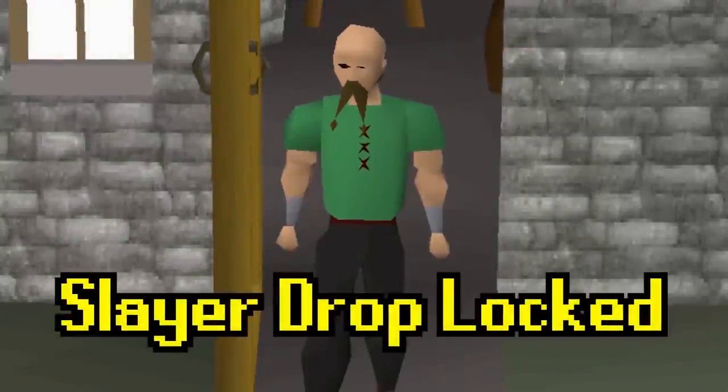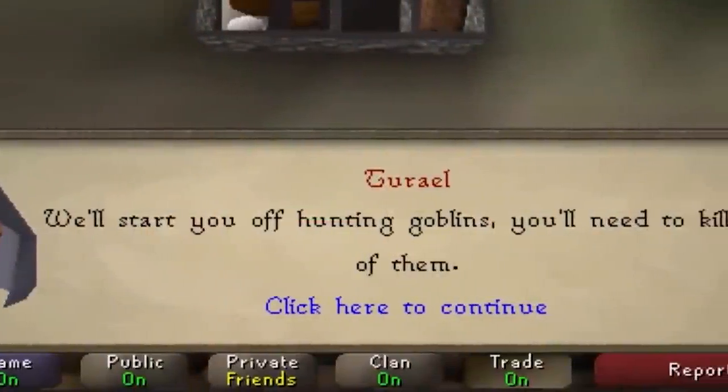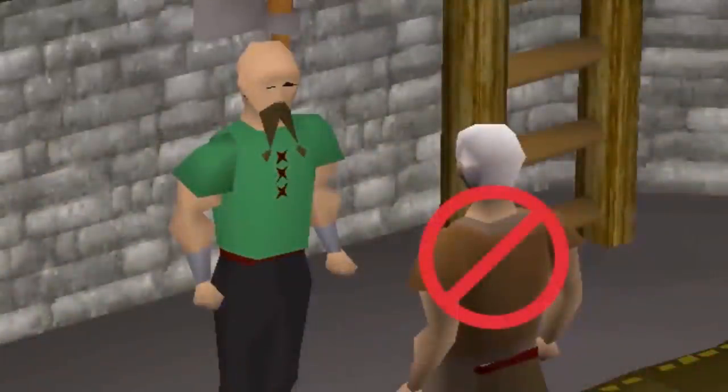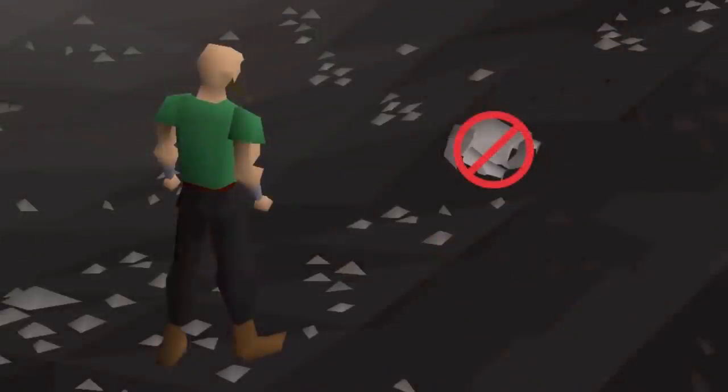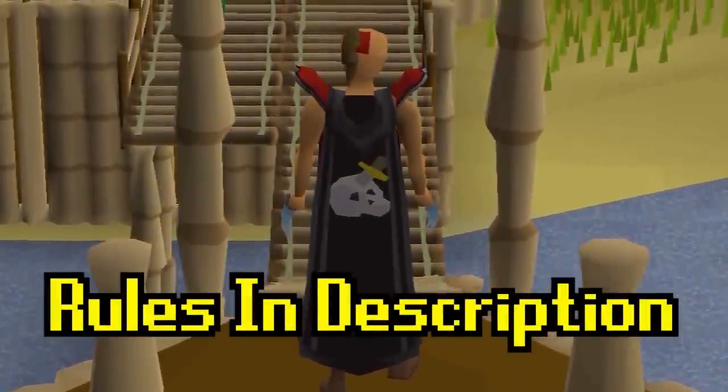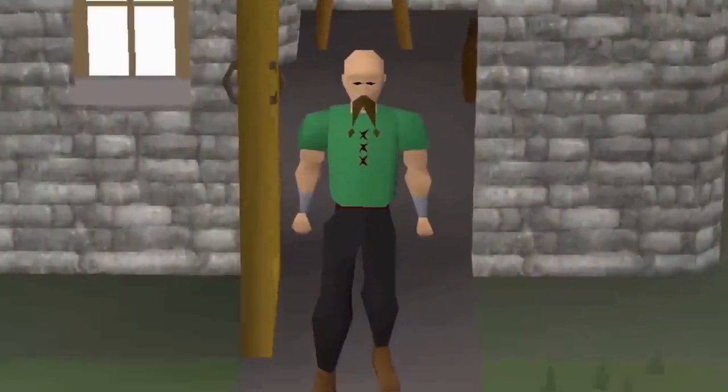My name is Venneka and this is Slayer Drop Locked. The idea is simple: I can only obtain items by killing monsters on a slayer task. This also means I cannot trade with any shops or pick up item spots. For a full list of the rules and restrictions, check out the description of the video. Are you ready? Let's begin!